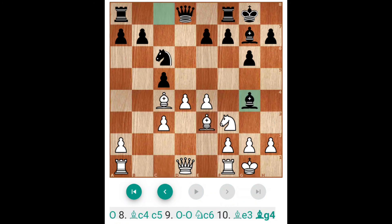Now Bishop G4. This is also a very good line and White is in pressure — because G4, Knight is in pressure. And now pawn takes pawn, pawn takes pawn and D4 pawn is under pressure. So this is a good line for Black.